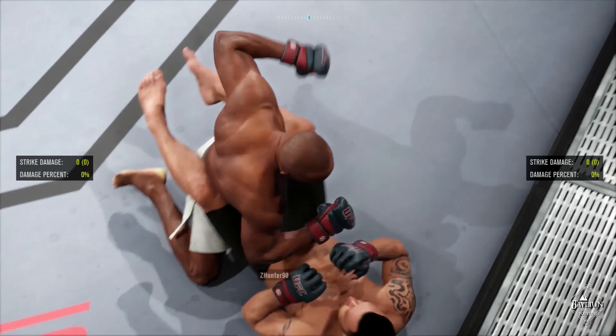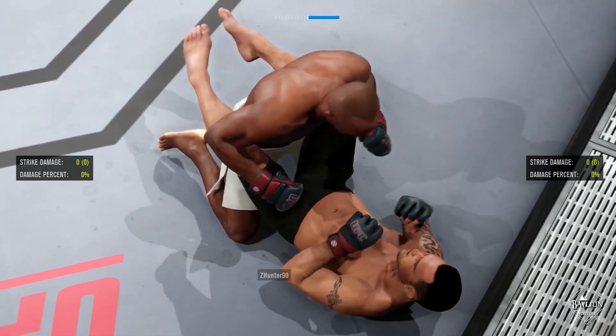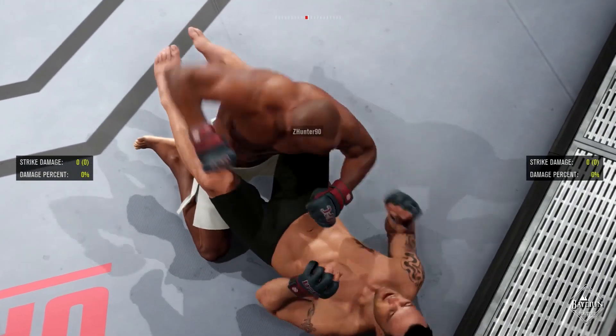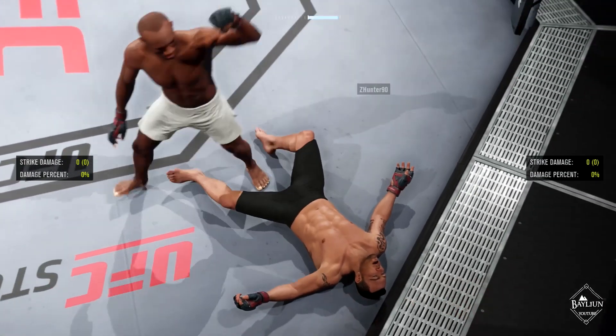If you see your opponent is swaying, throw hooks. They will not be able to sway out of the way of these strikes, and they will do more damage to an opponent who is swaying. If you see your opponent is framing, do not throw hooks. These will be caught or blocked, so instead throw your straight punches.